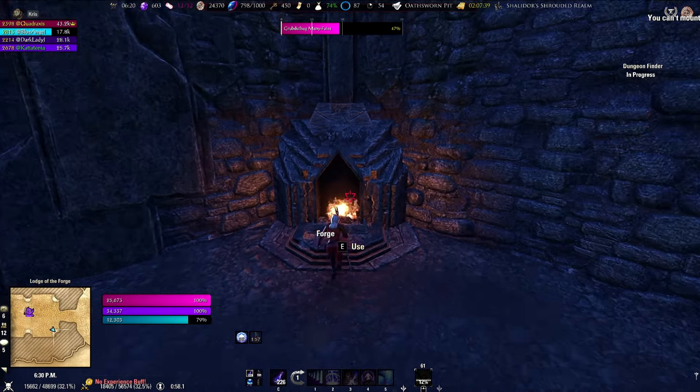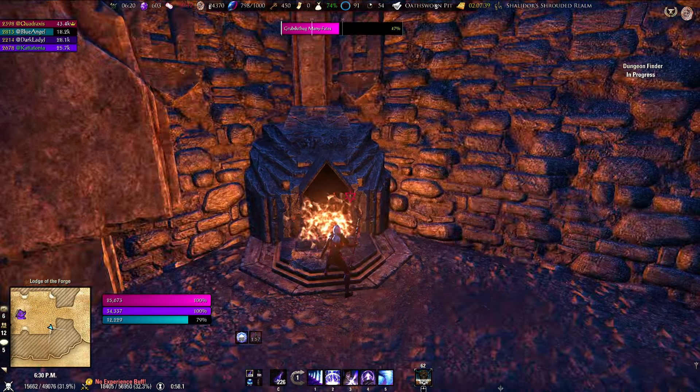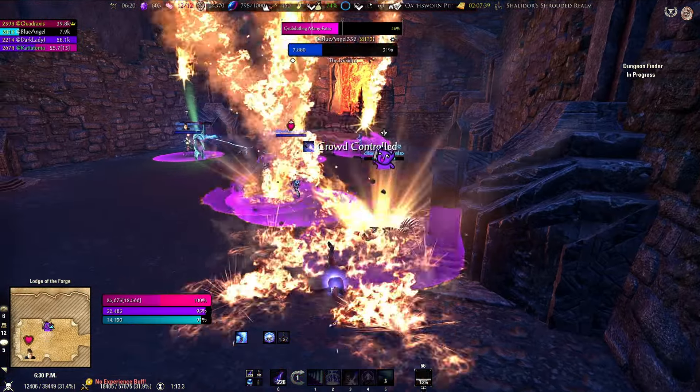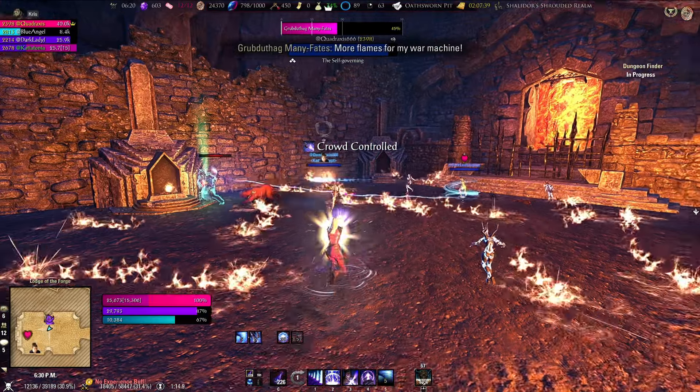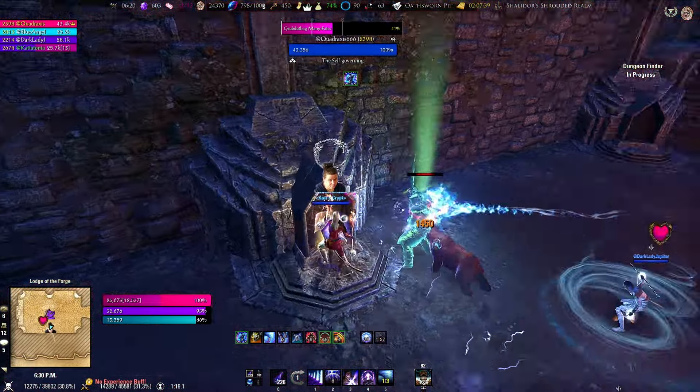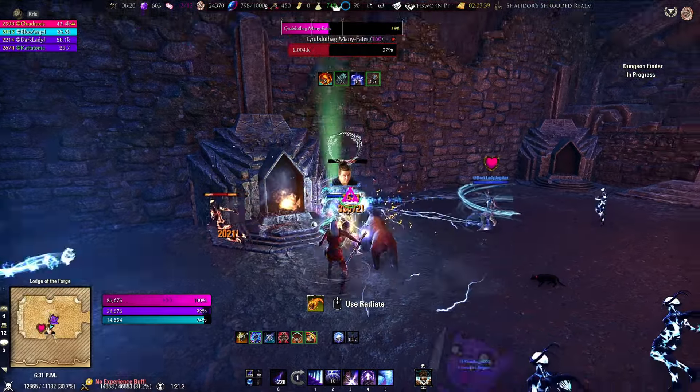I've told you all the mechanics — he's got a really long health bar so for the rest of the fight it's rinse and repeat: get to the forges before he does, spread out and block when a meteor comes down, and keep shooting the boss until he dies.